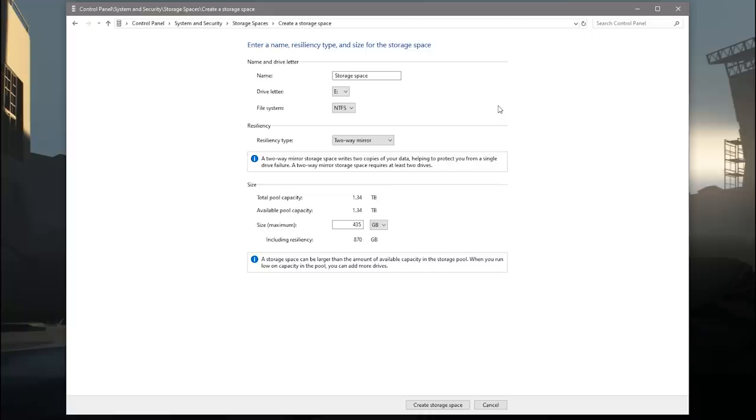You can give your new drive a label and a drive letter, and you can set what file system you want — but you should stick with NTFS. I've even been seeing some recent Game Pass Windows Store games requiring it, so let's just leave that alone. The most important thing here is the resiliency that you set. In a typical RAID situation, you would want some kind of redundancy, because if any one drive in the pool goes bad and you don't have any redundancy set up, you're going to lose everything on the whole pool.